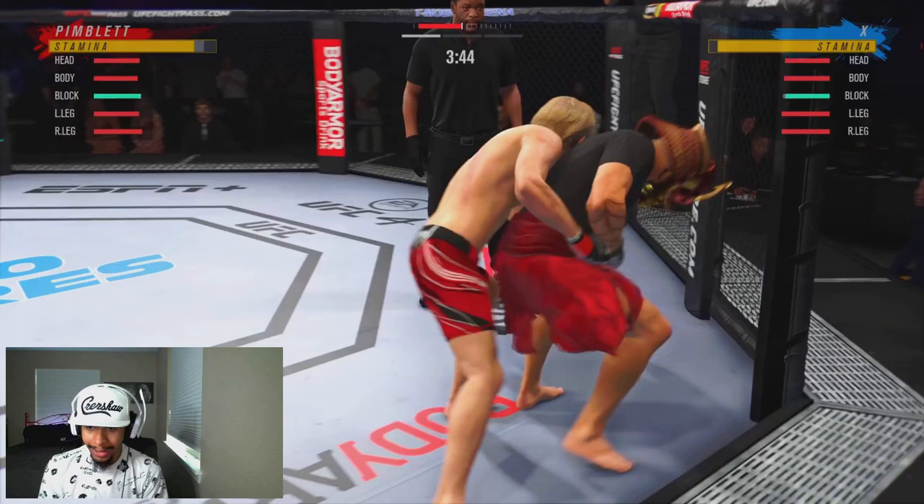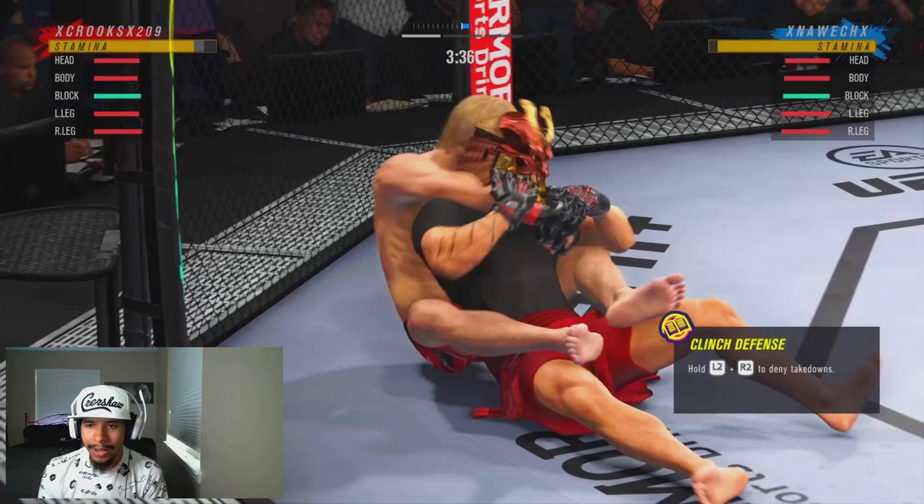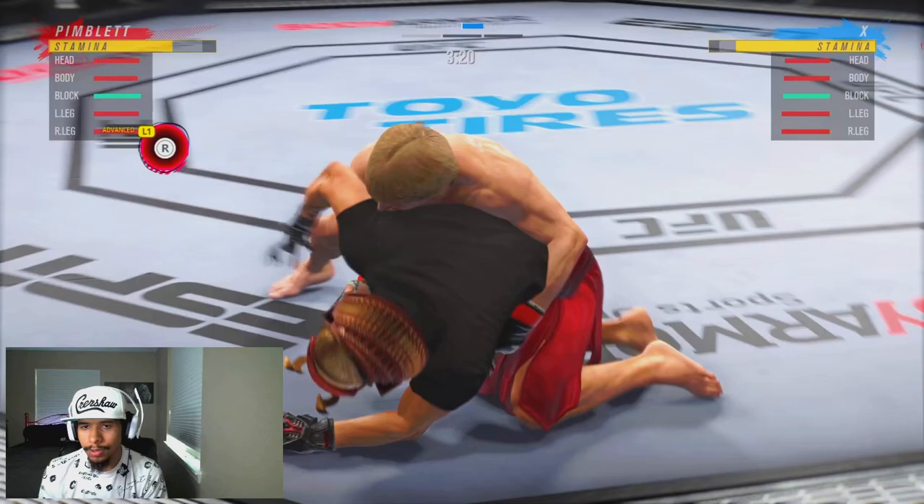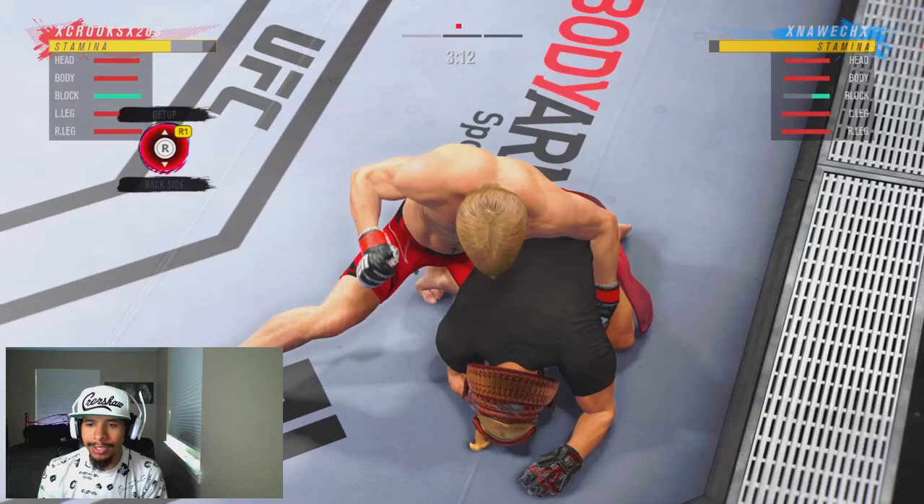We clinch him up, press him back against the cage, take the back, hit the back-sitting transition right there, and we're in a very good spot. I'm going to anticipate him going to backside — block that and try to take top mount, but he was on that denial, he already knew what we were going to do. He gets his back in backside right here. We posture up, throw a couple of strikes just to see what he's going to do.